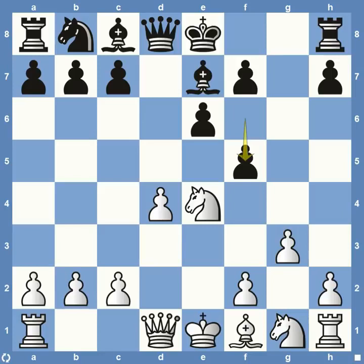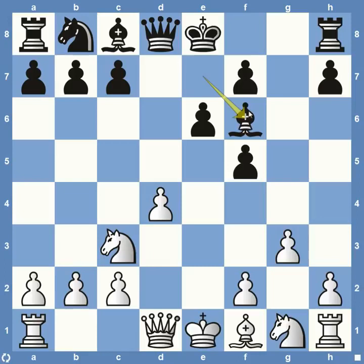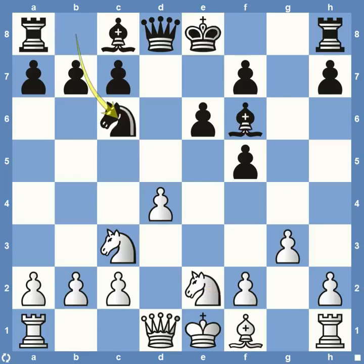We have F5 attacking the Knight. Knight comes back to C3. And then Bishop to F6, just attacking the center of the board. Knight to E2, as we talked about — wants to bring his Bishop and not have it blocked by the Knight. Knight to C6, just adding pressure on the pawn on D4.